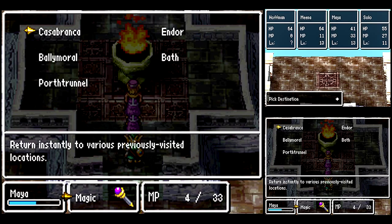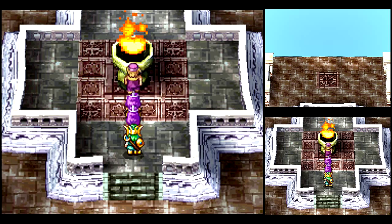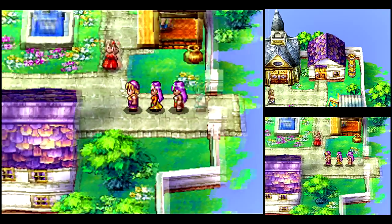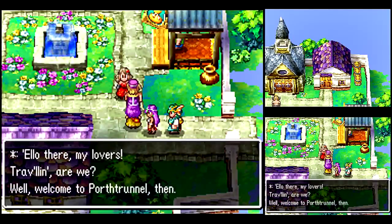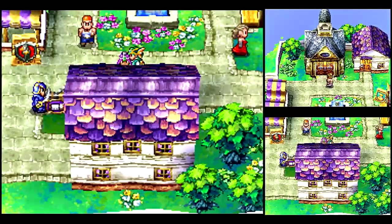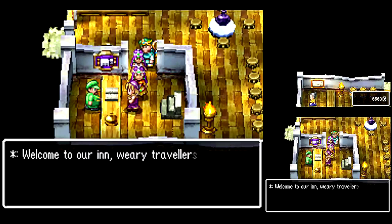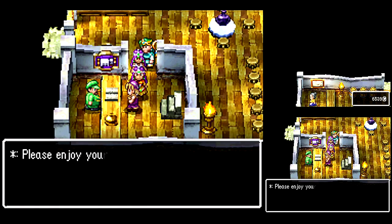Let's get back to Porth Tunnel. Fortunately, whenever you're on the roof of the tower, you can use Zoom without having to leave the tower. Although you can just walk off the edge too. Let's probably want to rest up, because for this next part we might run into something pretty tough at night. Plus, I don't want it to be night time by the time I get there.